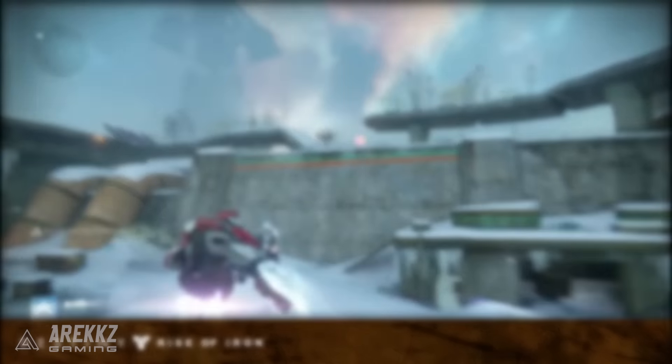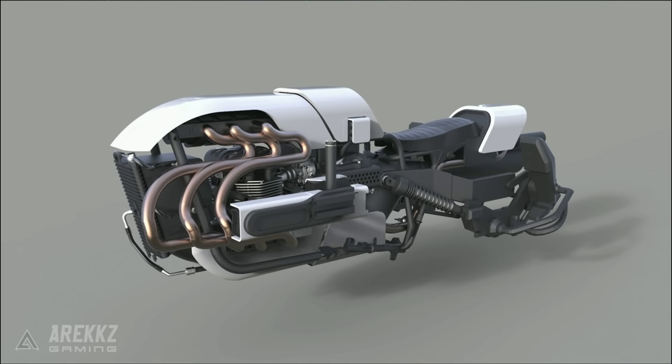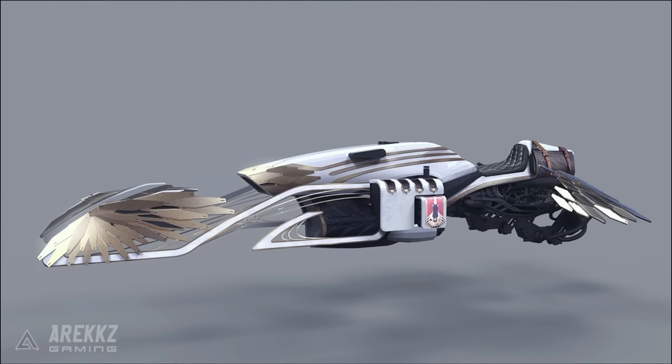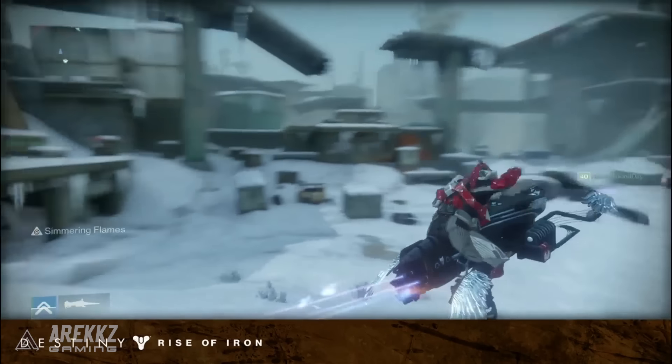And you can actually see a sample of that in the background here. They actually show during the livestream a few different concepts. The one you're seeing right now is the very first concept, and as we gradually evolve, you get to see how their thought process changed as they worked through the different variations. Finally, you end up at the final design — the white and gold one — which is the one that you can buy in-game from Eververse. And as mentioned, if you guys do pre-order, you can get the Iron Yellowhorn instead.